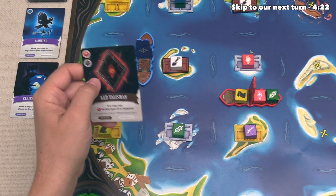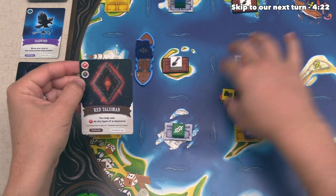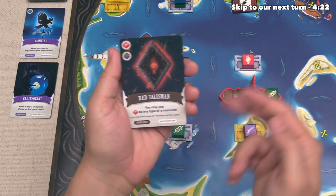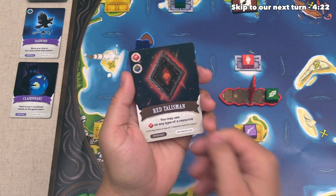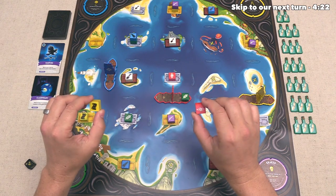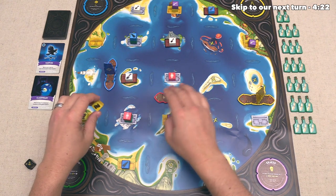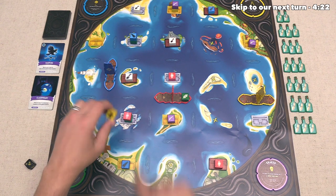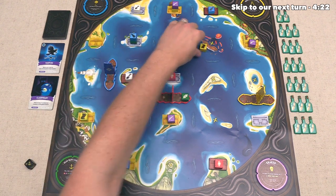After that, they are going to take this card over here, which is a red talisman, and they have to spend a red resource and one of any other color. In this case, they are going to spend the yellow and the red, and then they will take this upgrade, which means for them, they can now use red resources as if it was any type of resource, for as long as they have this upgrade card. After that, they have to redistribute these, and they want to put the red one over here so that it is close to them, and they are hoping that the blue player would head up there and not down here.